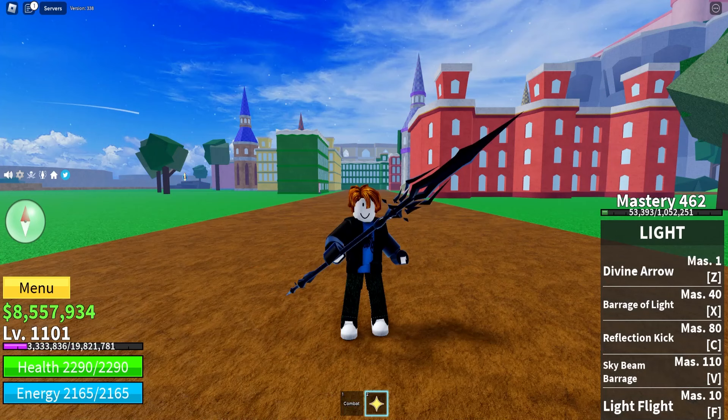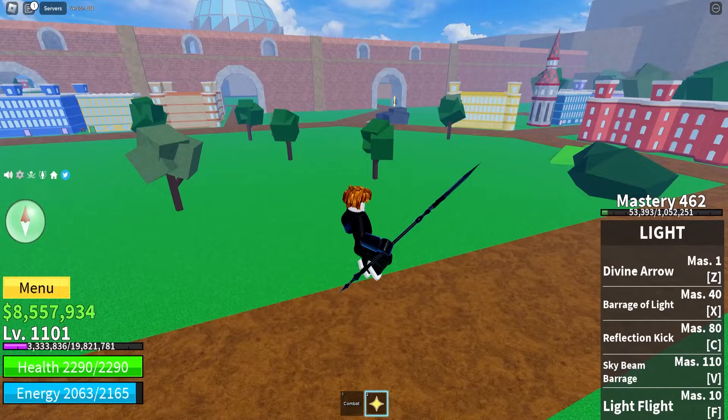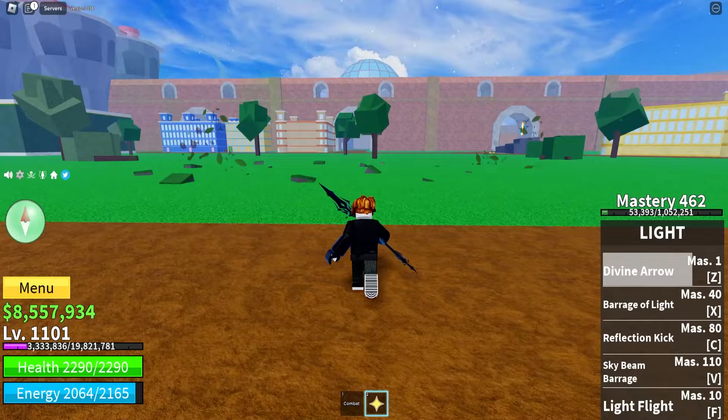I got the first ability completely awakened — it is called the Divine Arrow, and it is absolutely amazing. Before, this ability was just one beam of light. Now if you hold it down, you shoot three massive powerful beams of light. It's literally three times as good.